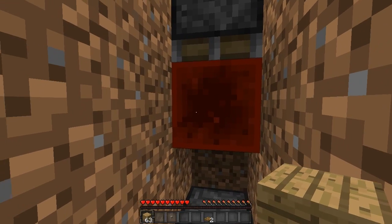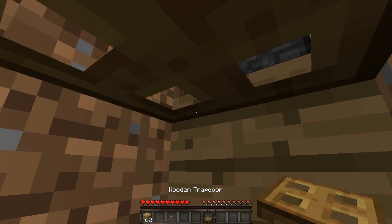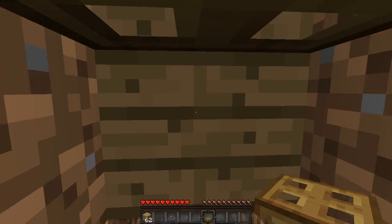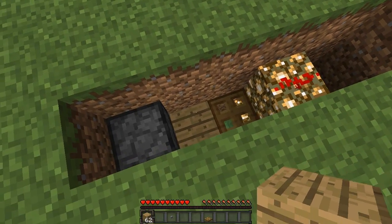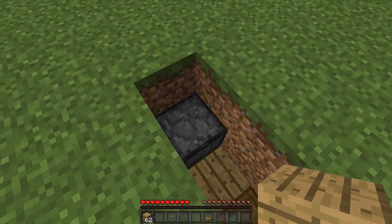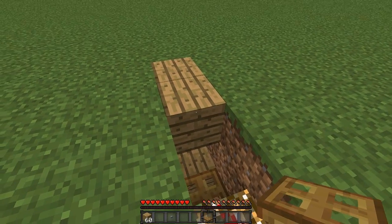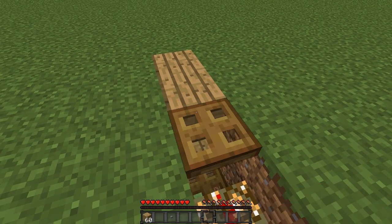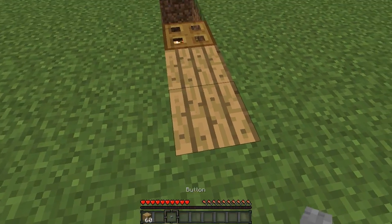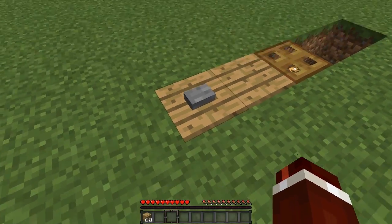In front of this block of redstone place a block of your choice, and then place a wooden trapdoor connected to the top side of that block. Come to the top — it should look something like this. Place a block of your choice above this piston and then one more, and on the top half of that block place your last wooden trapdoor on the top. Then get your stone button and place it on the bottom of that first block, so it should be on the ground.